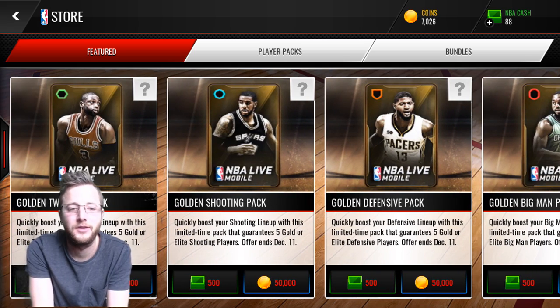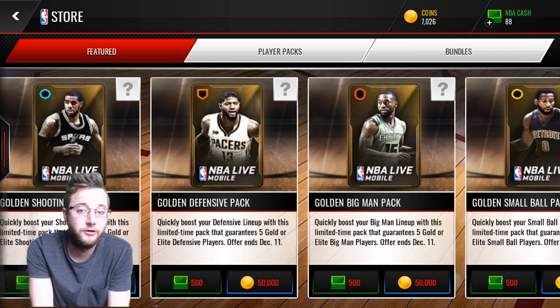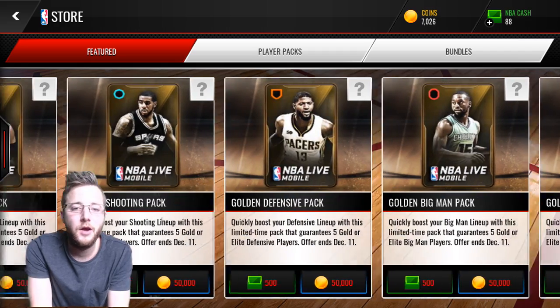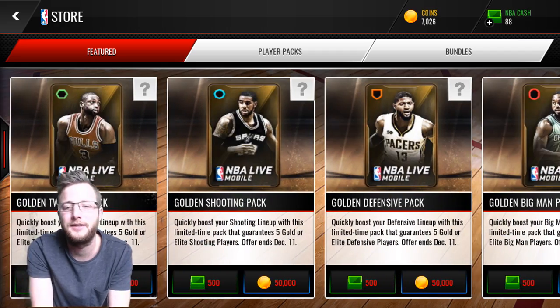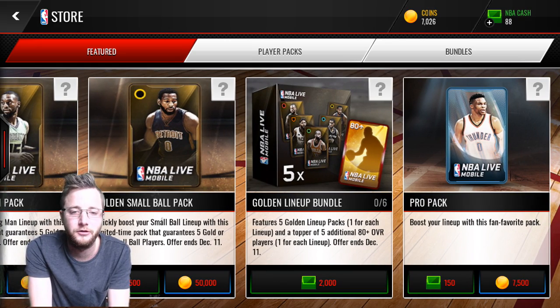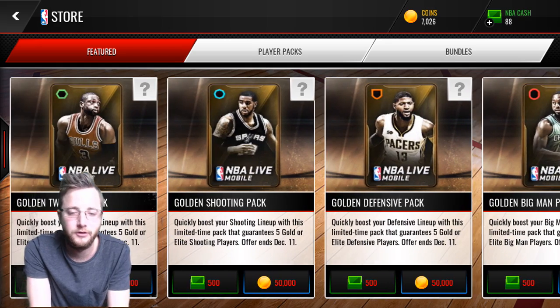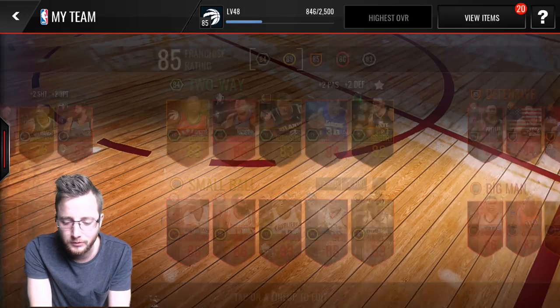We've got these huge new packs. Each one is a pack for a different lineup that gives you five gold or better defensive players, shooting players, whatever it is, which is pretty fun. We decided to pick up one million worth of these, so we got about 19 packs — I think it's 950,000. We picked up two of everyone and then a bunch of shooting packs to try and pull today's legend. There's also a bundle which gives you five of them and then five additional 80-plus overall players. We already had a ton of these packs, so we're just going to open them up and see what kind of luck we can get.